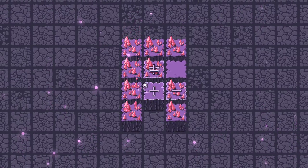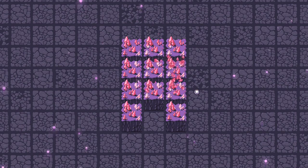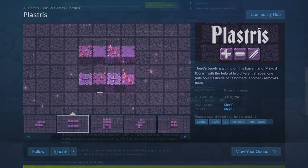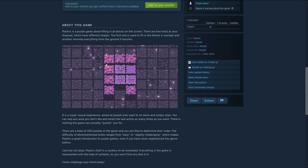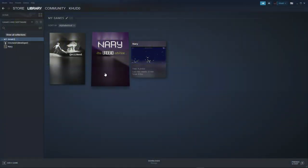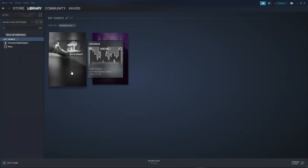It doesn't look very different from the state it was in the last video, and one of the reasons for that is that I was working on assets for my Steam page. I really don't like spending time on stuff that doesn't make my game any better, which is one of the reasons why my older Steam games still don't have library assets.